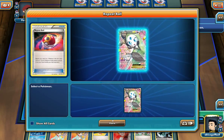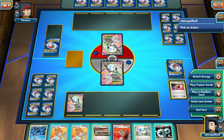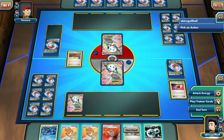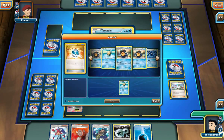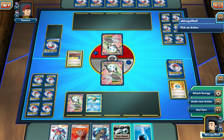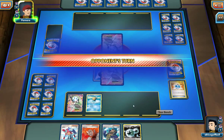We can play the Repeat Ball — we get another Brilliant Voice going. Let's see, we can play that right there, and we will end. We can go with this, get the Tympole out. Got that right there, and I'm just going to play this onto the Meloetta so we can retreat next turn.